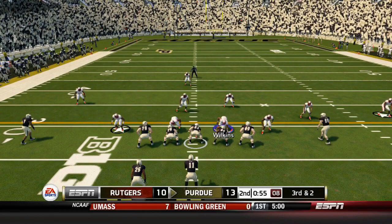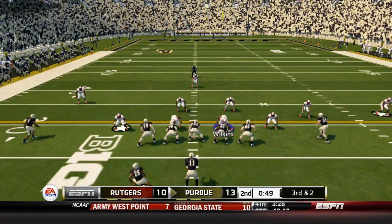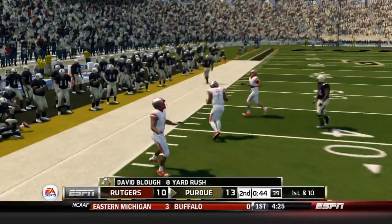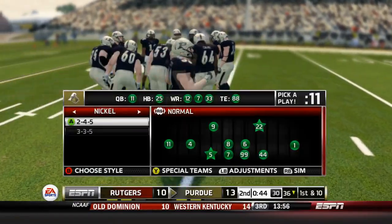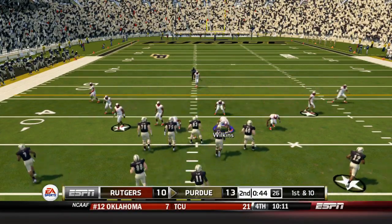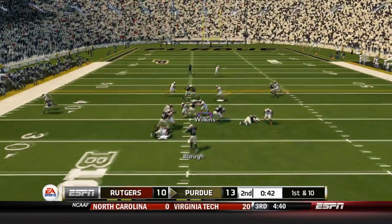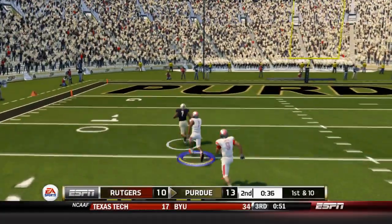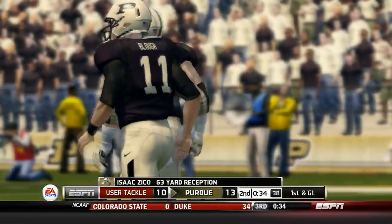3rd and 2 for Purdue, and it looks like they're chewing up some clock here around the 30-yard line. Blau on a read option keeps it himself for a good gain of around 8, pushed out of bounds. The way this game has been going, it looks like Purdue should still be taking a shot here — they're around the 40-yard line with 44 seconds. Blau throws a slant down the middle, it's caught by Zico with open space. Blayshon gives chase and tackles him at the 1 with a shoestring diving save.